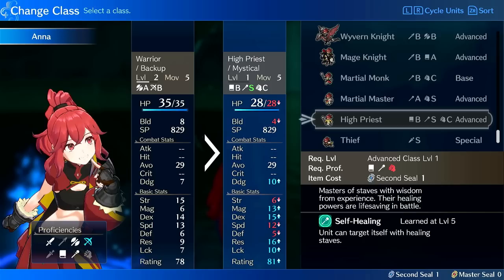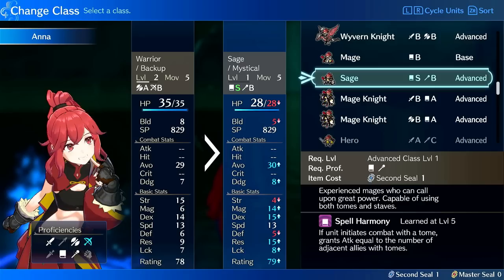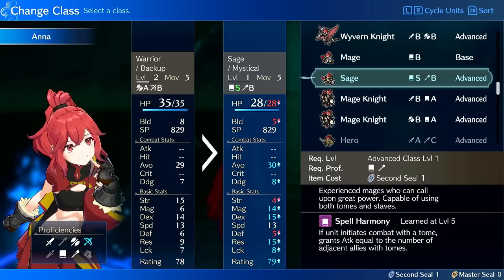The magic stat is 13, which I believe is tied with Sage. Sage has 13 speed, so plus 1 speed compared to High Priest. It also has 5 build as opposed to 4, so that's effectively plus 2 speed. It also has plus 1 magic, and it has a much better passive that scales your damage based on the number of allied tome users.